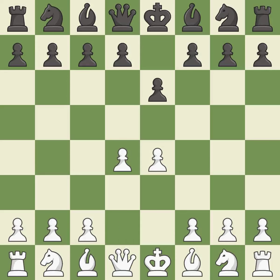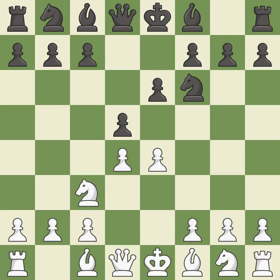d4 grabs full control of the center and opens up the dark-squared bishop. d5 is a counter-attack in the center that threatens the e4 pawn. Nc3 defends the e4 pawn and pressures the d5 pawn, while Nf6 defends the d5 pawn and also attacks the e4 pawn.